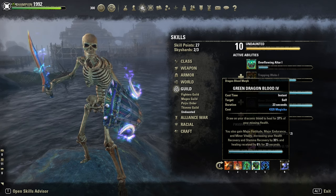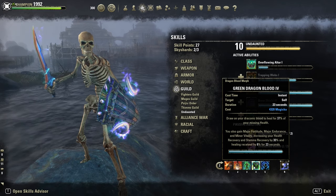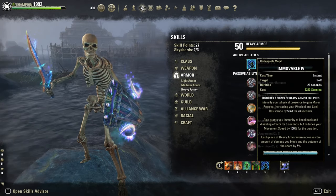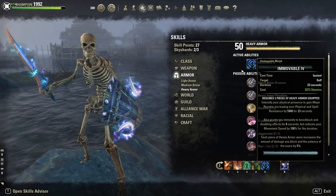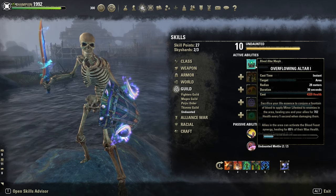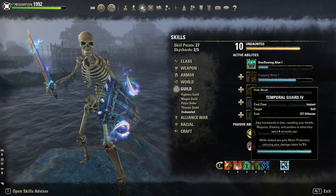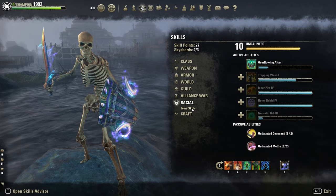Green Dragon Blood got buffed a bit — it's a pretty strong burst heal now. I always use it when I'm in trouble or low HP to instantly burst heal myself. It also gives Minor Vitality — 8% more healing received. Then Immovable, the heavy armor skill, which mitigates more damage while you block. As an alternative you could go with Blood Altar for Minor Lifesteal. As ultimate, the Temporal Guard for Minor Protection — I rarely use this ultimate.